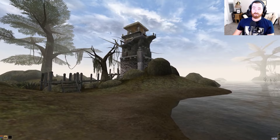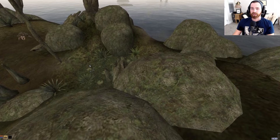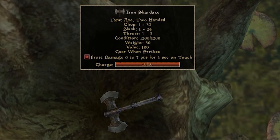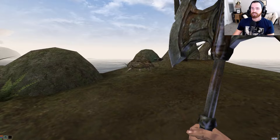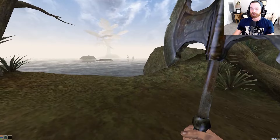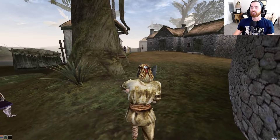Before even heading to Arrille's and pawning off our platter, we want to come over to the lighthouse and grab a great starting item, especially if we're playing the Nord. See that little stump over there? Jump right on top of it and grab the Iron Shard Axe — chop 1 to 32, slash 1 to 24, thrust 1 to 3, with 0 to 7 points frost damage on touch. A great item to start out with.